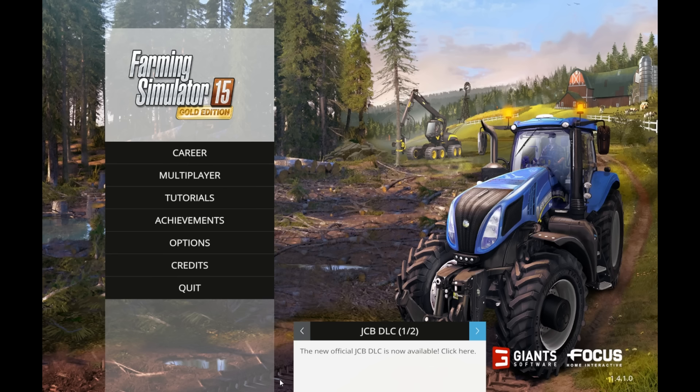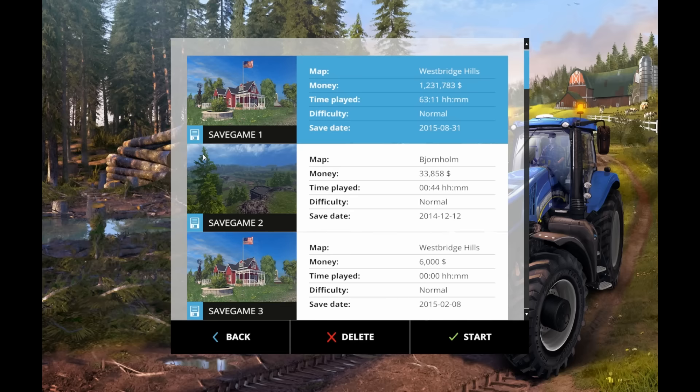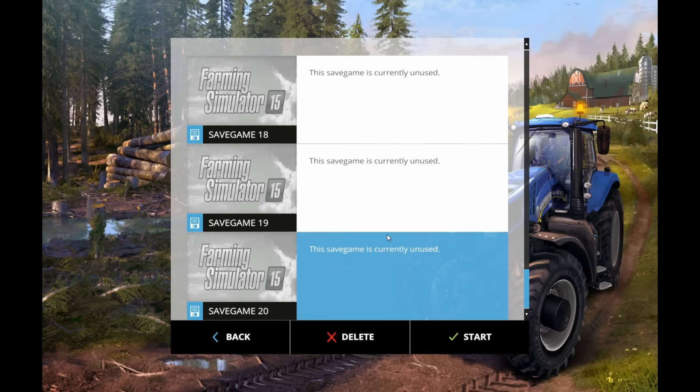This Gold Edition addition has added four more tractors and three or four more harvesters with all the attachments, and put another map choice in the roster — a map from Eastern Europe.